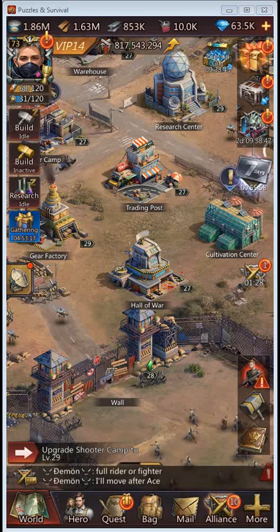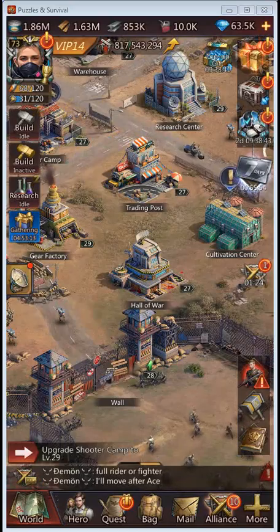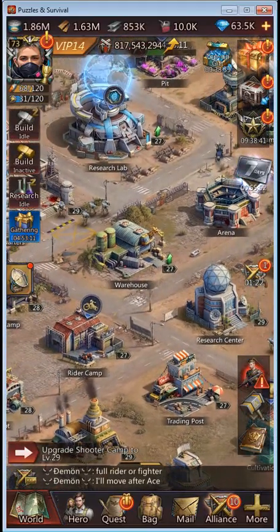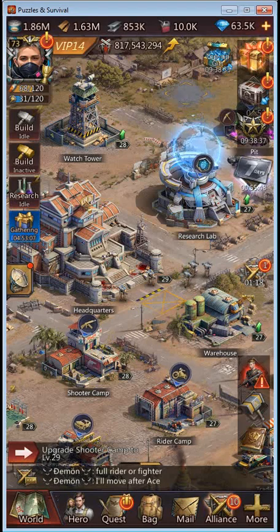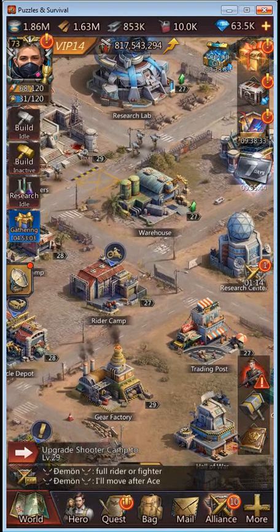Hi everyone, I am the Mad Hatter Matador, and this is an introduction to immigration. Once you are above headquarters level 15, you can immigrate using immigration tickets.